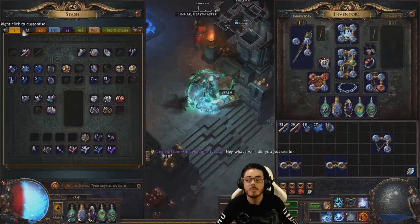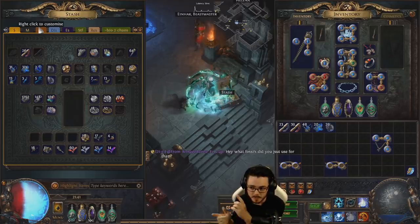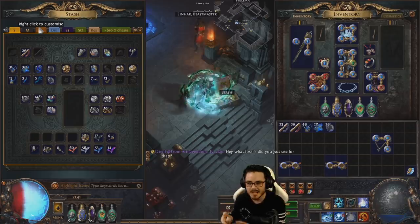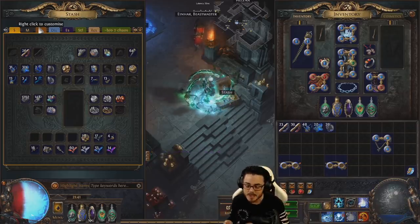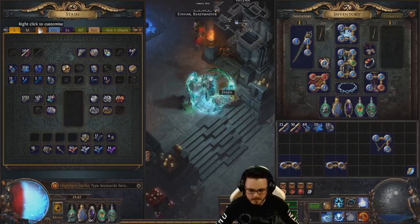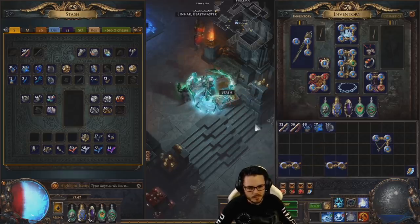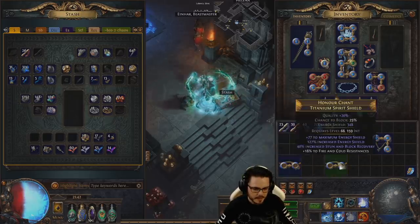That's showing just some of the power of fossil crafting, and this isn't even getting into what you can do with fossils plus Shaper and Elder bases — which is insane — because you can stack the specific fossil mods in addition to the Shaper and Elder mods, as well as adding a more likely chance of getting those powerful Shaper and Elder mods too. And working in with the new powerful Veiled mod crafting, it's just even better now.